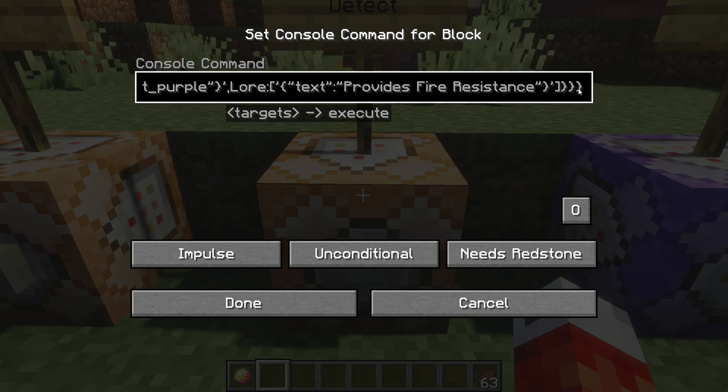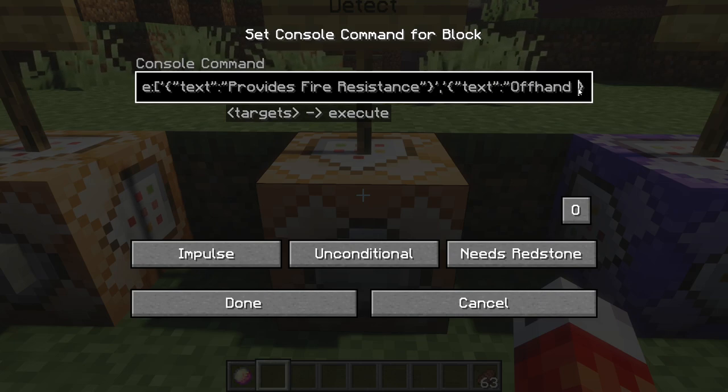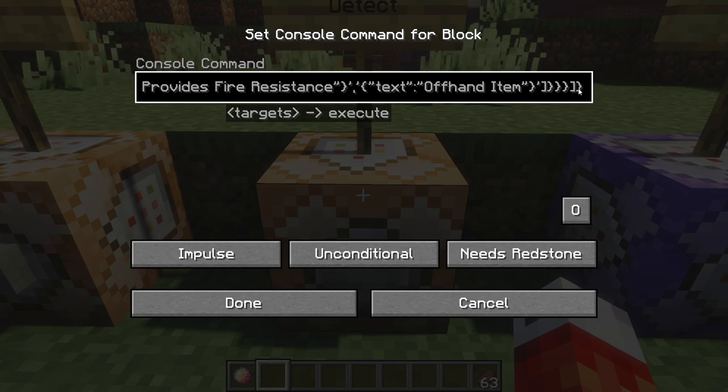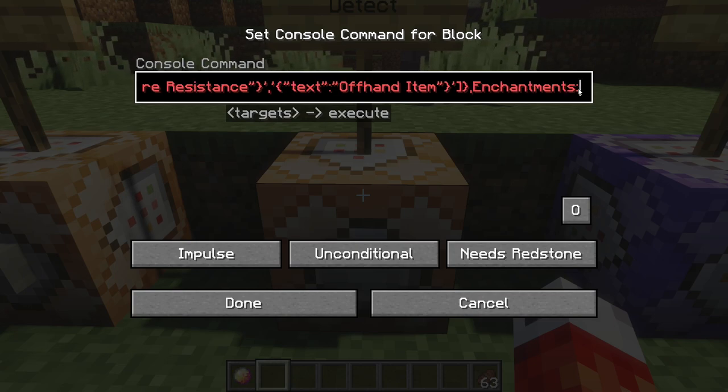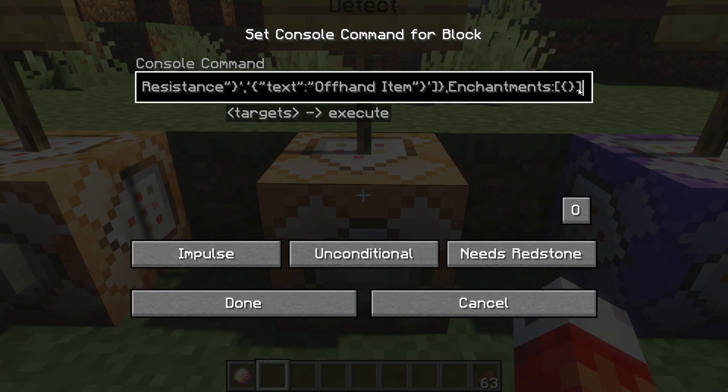Now we did create another line, so jumping out of this text array, we put a comma, open another text array with single quotes, and then another set of curly brackets — this indicates it's on its own line. For our final time, we write 'text' with a value of 'offhand item'. It's really important to make sure that all of this is case sensitive. Now we're pretty close to the end — there was one more thing we added to make it unique, the enchantment glint. So moving just outside of the lore and display tags, we add a comma and then the 'Enchantments' tag — a set of square brackets with an empty set of curly brackets inside, which just gives it the glint.